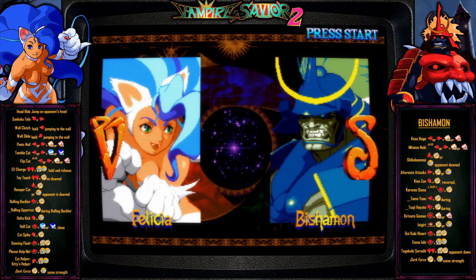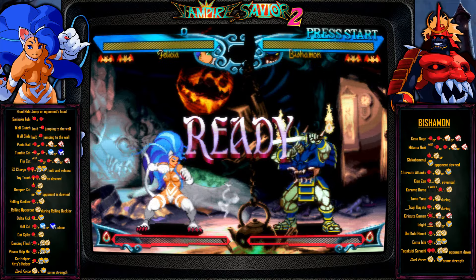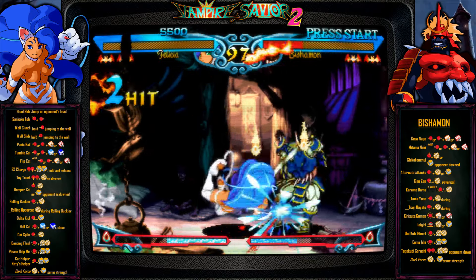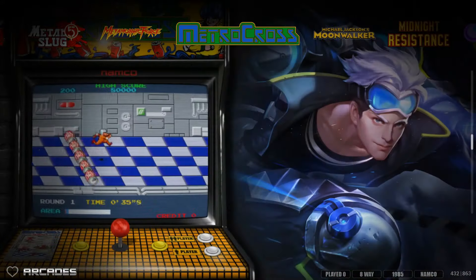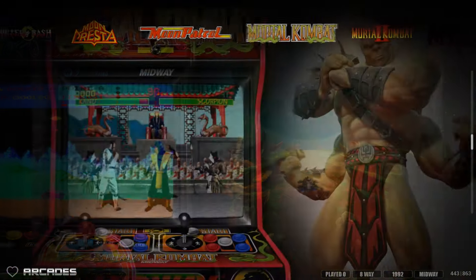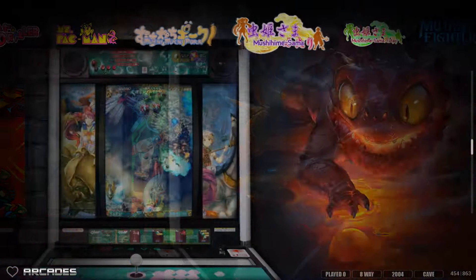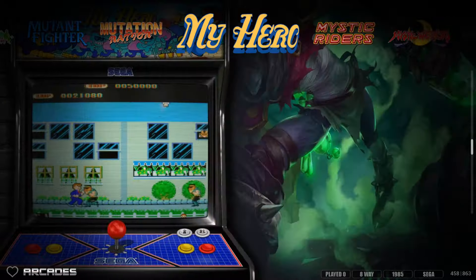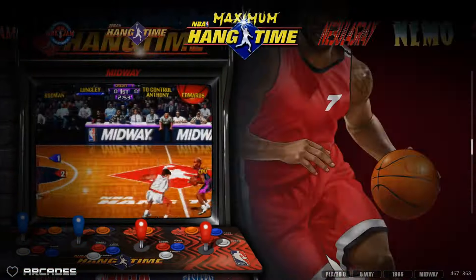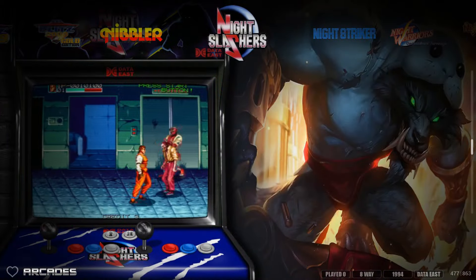Coin Ops is back with the Tarashi 2 Max build. Look at these bezels on the right and left side - you've got Felicia and all her moves displayed there. The front end features hundreds of games specializing in arcade games, everything from shoot-em-ups to racing games to gunners and even some light gun games being added. This is the latest build, released in February as a free build, and it's just beautiful.